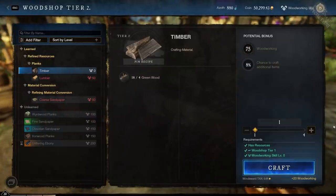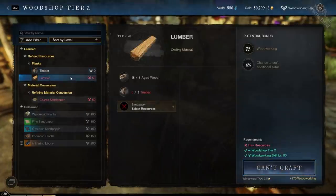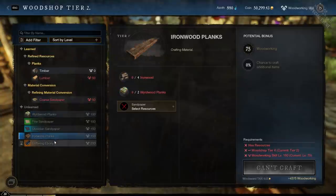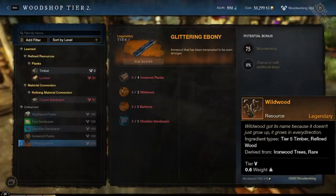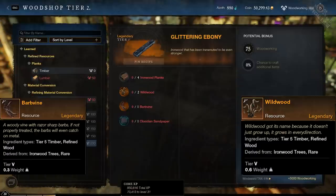The second refining profession is woodworking. It starts with regular timber from young trees, then moves into lumber that needs aged wood specifically from mature trees, then weird wood, and lastly both ironwood and glittering ebony for the max tier resource. To refine glittering ebony you'll also need rare resources that only have a chance to drop from tier 5 trees. You'll see things like this pop up on the crafting side too.